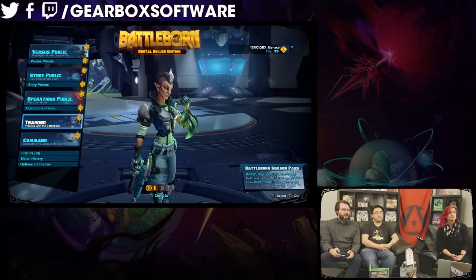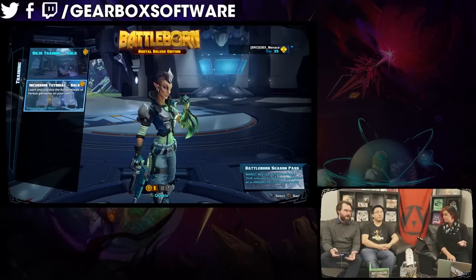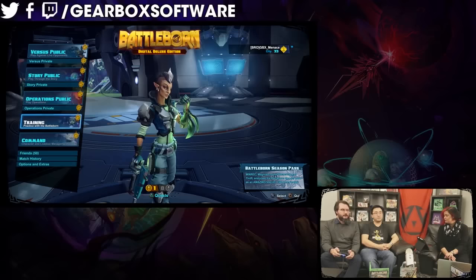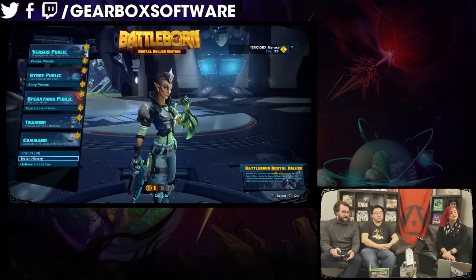Here is the training mode that I've talked about. You click that button there. I think we're connected to a server — I'm going to click it and see what happens. There you go: your solo dojo training and your first incursion tutorial solo, since we've never played it on this. It's solo first. You also notice down here at the bottom, we've cleaned up a few menu options to try to get a few buttons off this main menu.